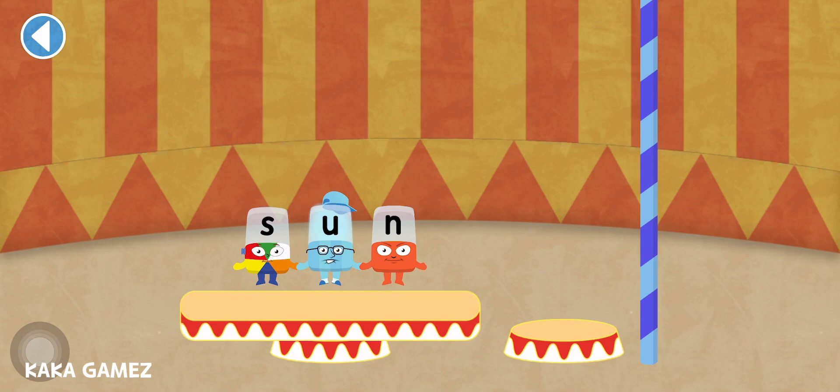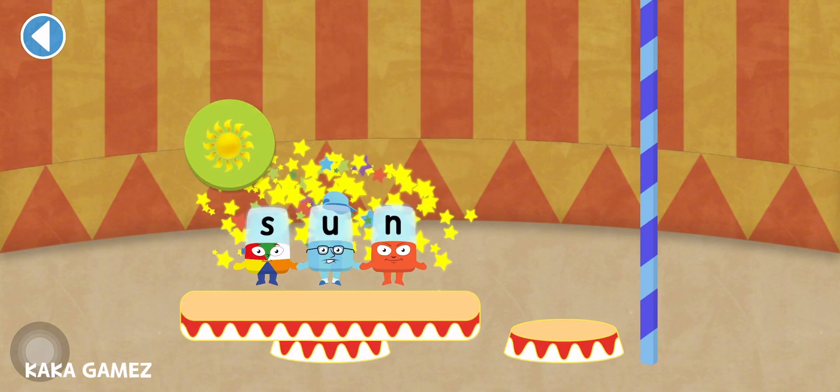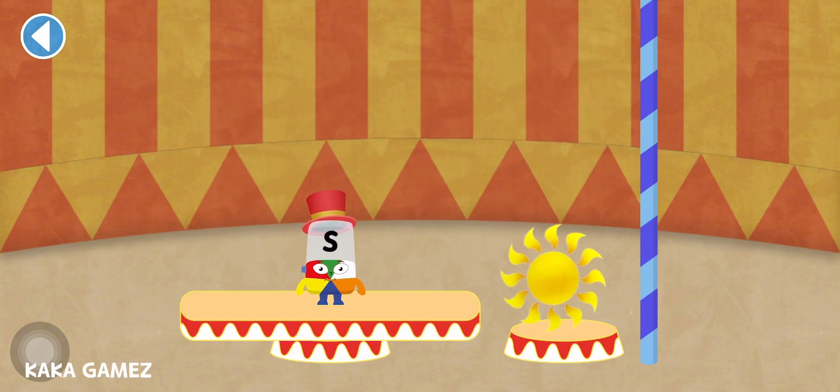S, O, M. Match a thing to the word. Sun — there's a sun! Wow, that's a tall tower.